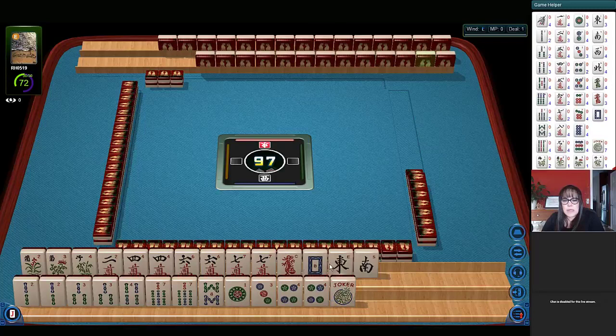Then we have red, white, dragon singles, east and south singles. In bams we have two, three, four, seven, eight — pair three, four, or two, three, pair two, three, and seven.